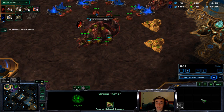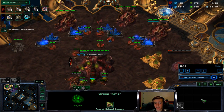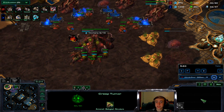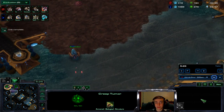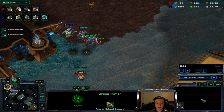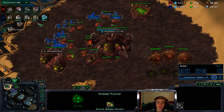So we're just making more lings, a couple roaches. I have roach speed coming. I'm just making as many queens as I can — he has the double oracle, I need them. He does start up another mothership core. Right here I realize I made two roach warrens, so I throw down the double evo. I throw down my hydra den. He's got a robotic facility on the way.